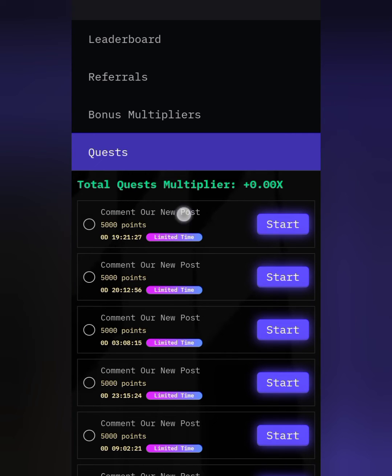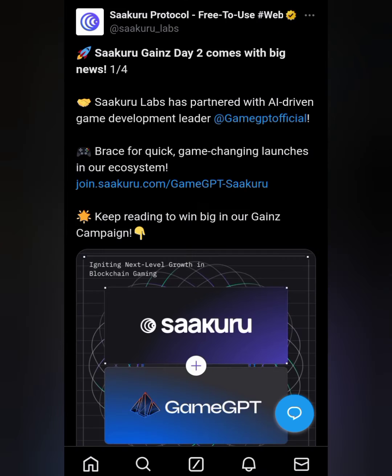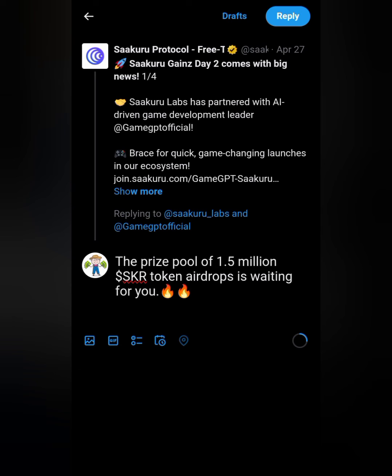The first quest is to comment on the post. Tap the Start button, then click 'Proceed to Twitter.' Once you get to the post, scroll down and tap the comment button. You can comment anything — for example: 'The prize pool of 1.5 million Sakura tokens airdrop is waiting for you.'